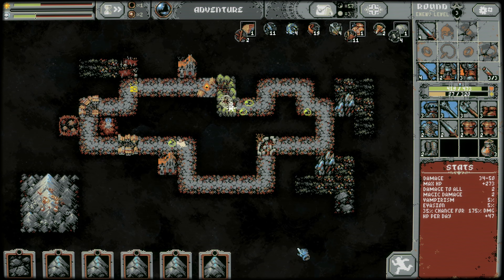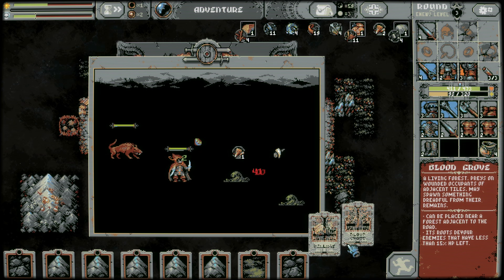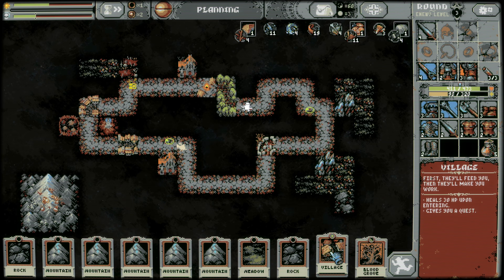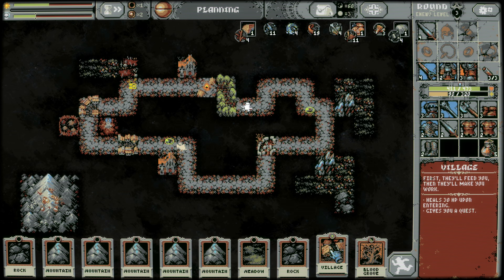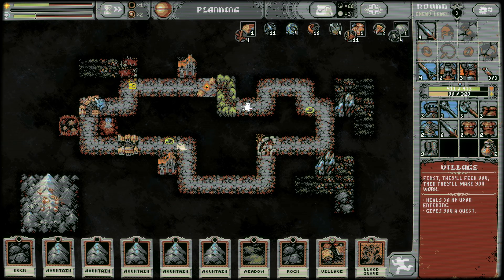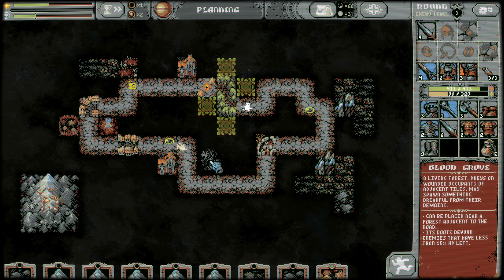It looks like they probably have the same chance to attack different enemies as we do, because it's not consistent as far as I can tell. Alright, I got another village — we're gonna ransack this one. I would much rather have a vampire mansion to ransack one of these, but that's okay. We do have a blood grove as well.